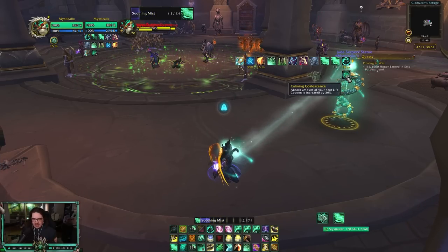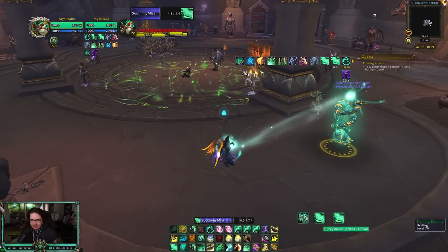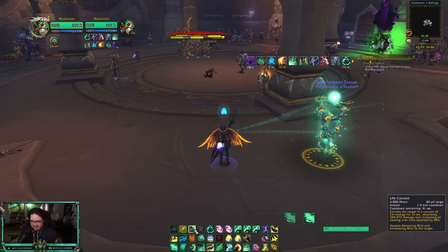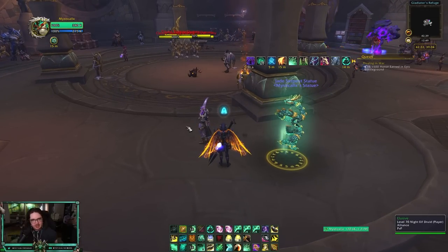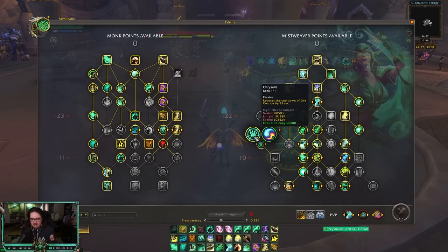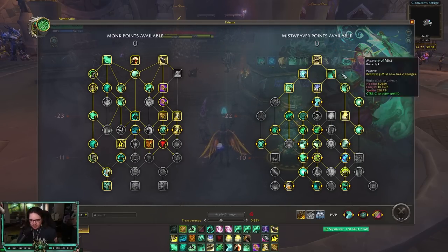With max Calming Coalescence stacks your Life Cocoon becomes massive — I'm talking 700k–800k absorbs since it scales off health percentage. One thing you can do when running low on mana is put a giant Life Cocoon on someone and then go drink, because the absorb buys so much time. Chrysalis — which used to be a PvP talent — reduces the cooldown of Life Cocoon by 45 seconds and is just way better than Burst of Life, so that's the route I take.